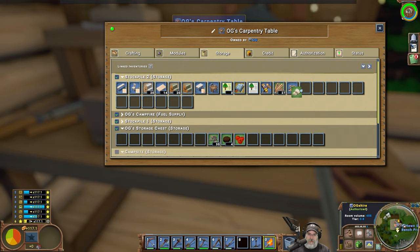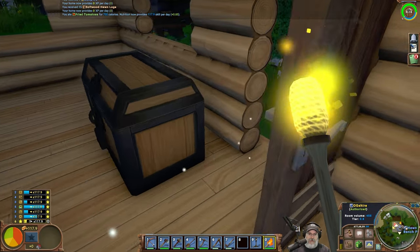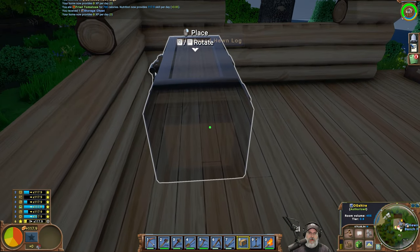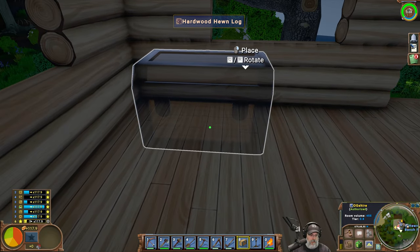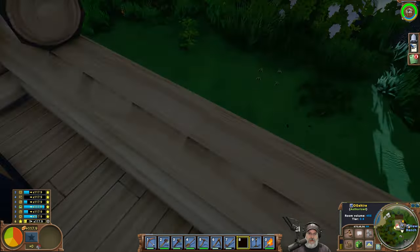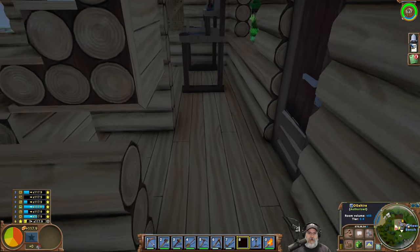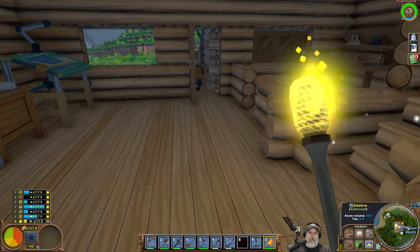Put all this stuff in here. Now we should be able to pick this up and reset it back down here. Rotate it this way. I think we can do that and then put another chest right here. The other thing we could do is do away with this door so we don't have to worry about having this area open so much. Let's leave that door there for now — I want to make another chest.